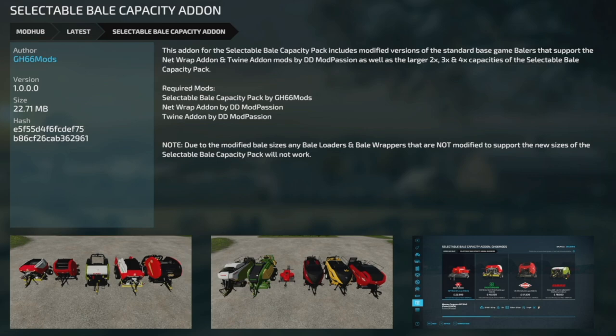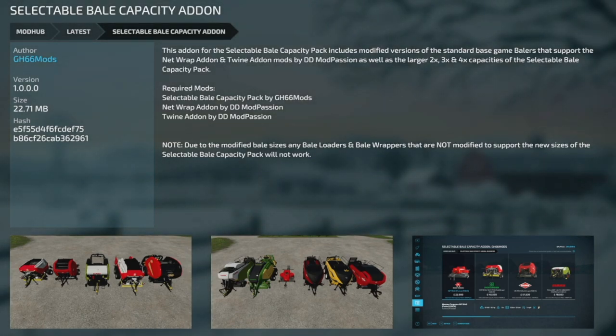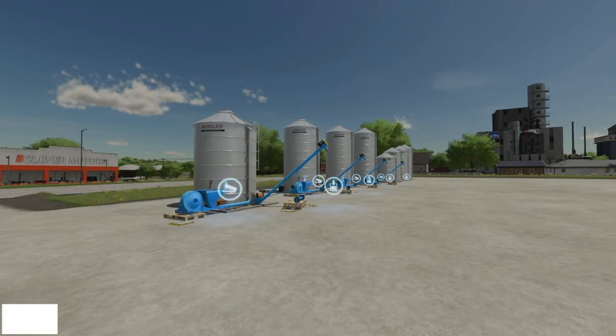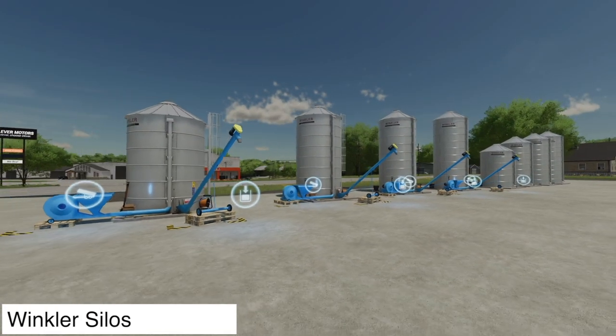That means we have five new mods for PC and Mac today. First: the Selectable Bale Capacity Add-On mod. This includes modified versions of standard base-game balers that support the netwrap and twine add-on mods from DD Mod Passion, as well as the larger 2x, 3x, and 4x capacities from the Selectable Bale Capacity Pack. You'll need all three downloaded. Note: any bale loaders or wrappers not modified to support the new bale size will not work.